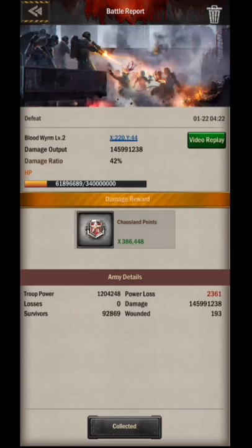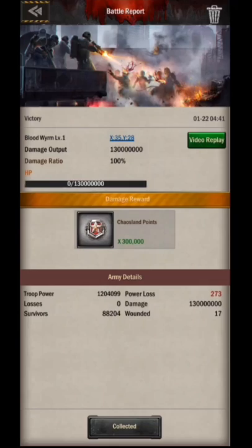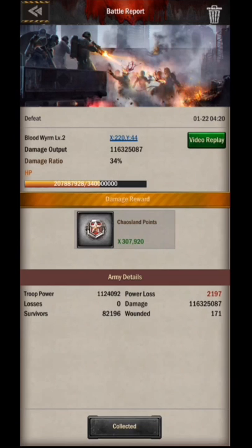Now the points I get are 386,000, increased from before. So it seems the points depend on the damage — the higher the damage the higher the points. But the level of the monsters has an effect too. When killing a level 1 monster with 130,000,000 damage I only got 300,000 points, while attacking a level 2 monster with 116,000,000 damage earned more than 300,000 points. So even though the damage is less, the points are more.